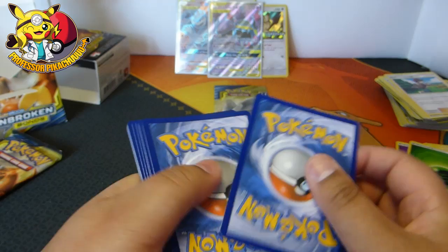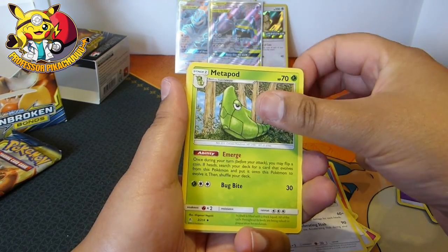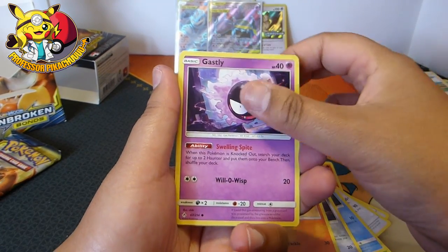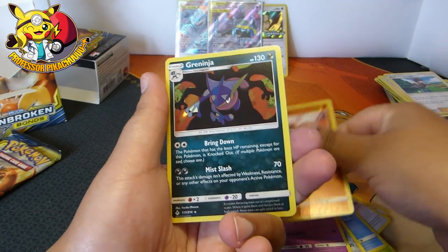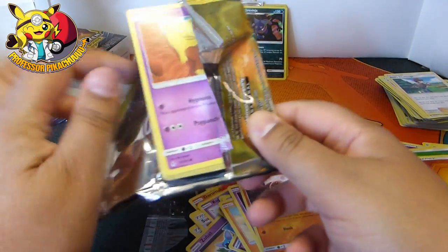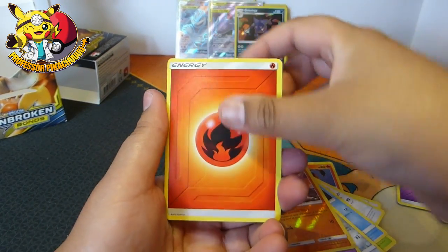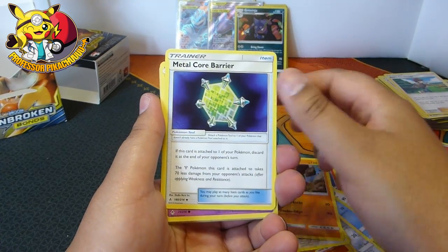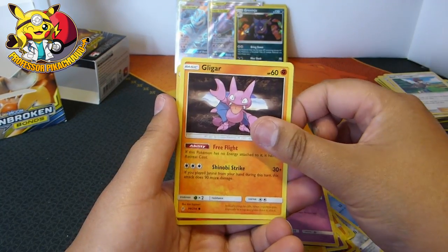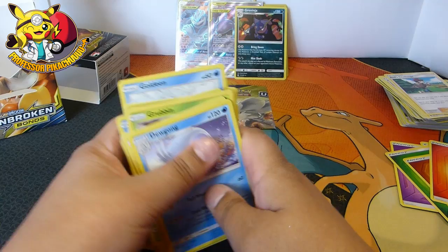Here we go — Dodrio, Metapod, Squirtle, Tentacool, Aaron, Sandshrew, Gastly, Diglett, and Greninja. I actually need Greninja so we're going to put that one back. What have we got last? Energy, Fearow, Grappler, Metal Core Barrier, Drowzee, Pikachu, Grubbin, Gastly, Gligar, Quagsire, and Jynx. So it looks like we get one good pull out of all of it.